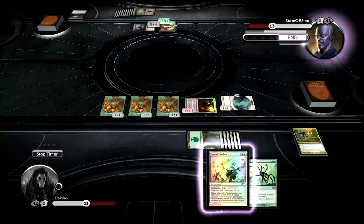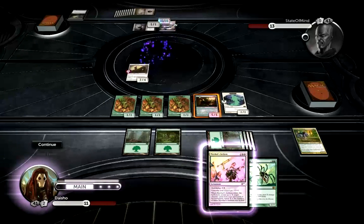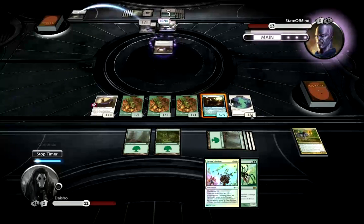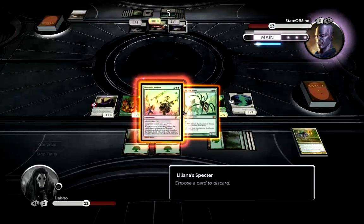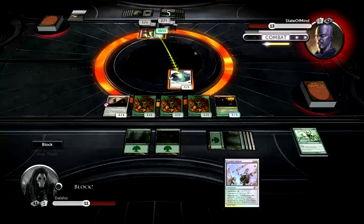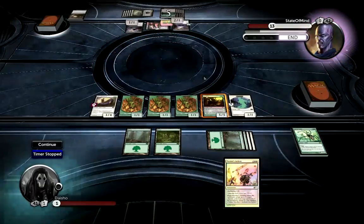If I draw the Plains, I think I stand a chance. Hero of Bladehold — might do it. Let's play it and then ship the turn back. There's no way I'm attacking. He's gonna attack me with his Nightmare and I'm gonna chump block with my flyer. Even if he draws a removal spell, he can't kill me. Rise from the Grave — that's bad. What is he getting? I'll discard a Silklash Spider. I thought it was Stingerfling Spider — that would have been so bad. Let's not chump block there; that way I can chump block next turn. Even if he plays a Swamp, I don't die. Let's make another dude.